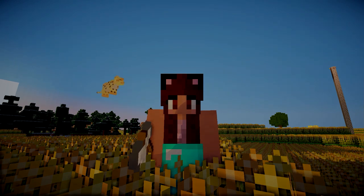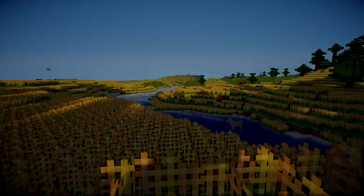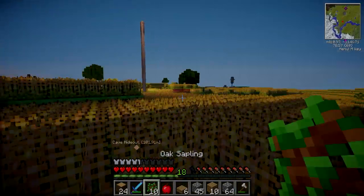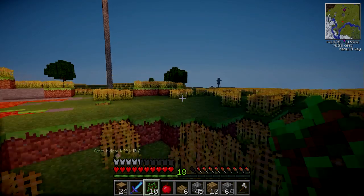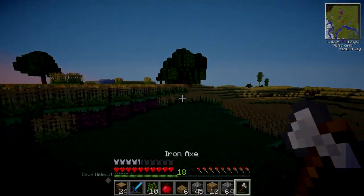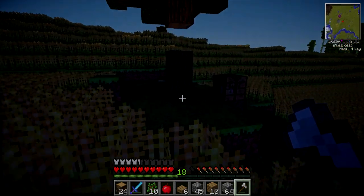Hey guys, what's up? It's Yammy here and welcome back to another episode of Minecraft Eden. In today's episode I'm gonna build my first animal room. I'm probably thinking it's gonna be a wolf room. I really don't know what I should call them — probably just dogs. I'm gonna call them dogs and cats.